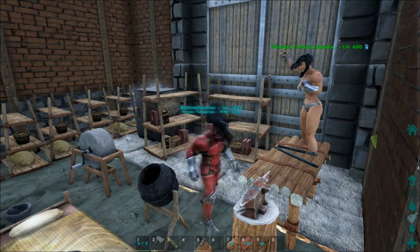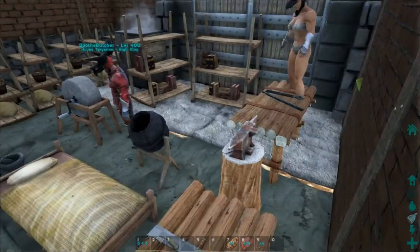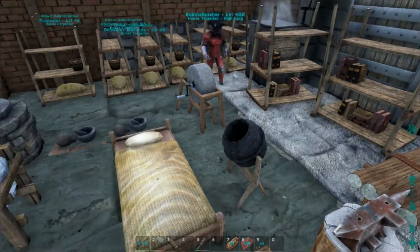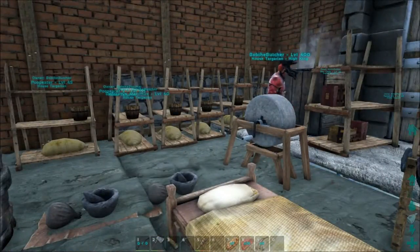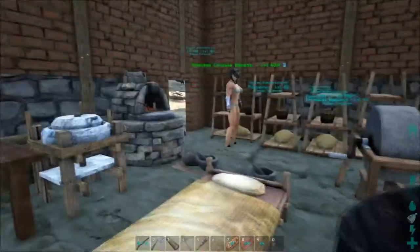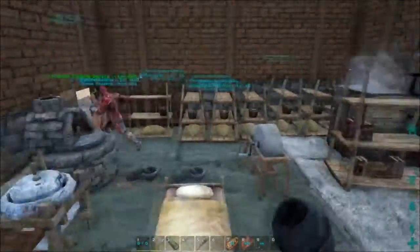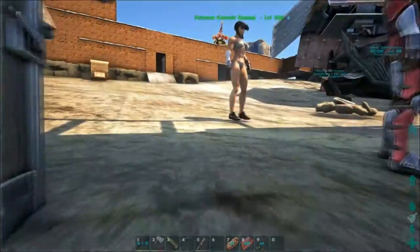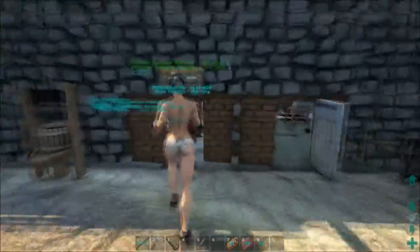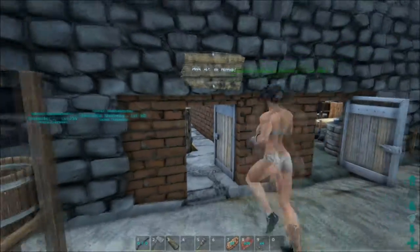You got your blacksmith table, or smithy, and then you got your construction table, cement mixer, beds, and then the useless grindstone. Until they fix it, we'll be able to make battle axes, right? Yes. And battle axes — is that a Primitive Plus only thing, or part of the base game? Yeah, it's a Primitive Plus only thing. Lucy, do you have any questions for Bob? Nope, just watching and looking. There's a lot to take in. And then in here, this is where I keep my beetles. How many beetles are you running? I just got two. I need to get one.